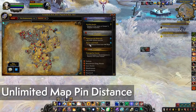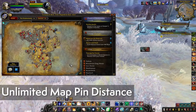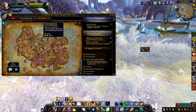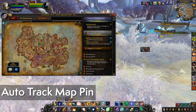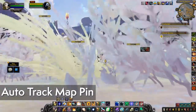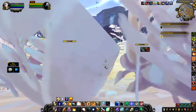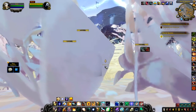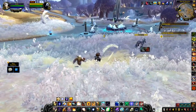Map Pins Unlimited lets you see a pin well beyond the 1000-yard limit. I'll click a world quest all the way in Revendreth and combined with another add-on called Auto Trap Map Pin — which immediately focuses my compass whenever a pin is created — you can see really far away: 12,074 yards away is that world quest. For places a bit further than that thousand-yard distance, it makes things much easier to see without constantly referring to your map.